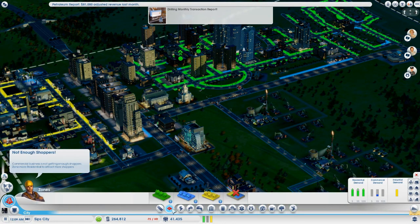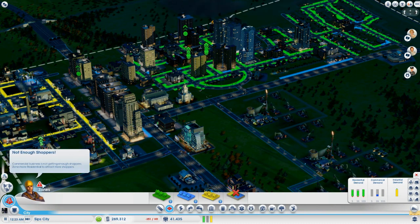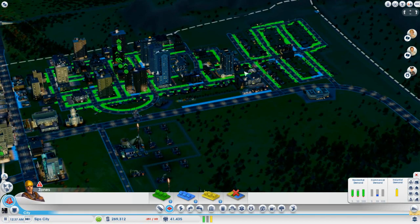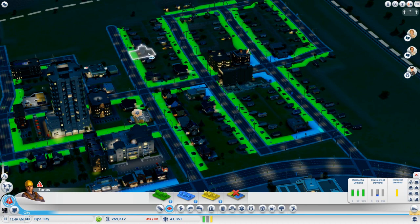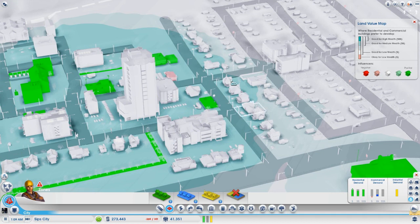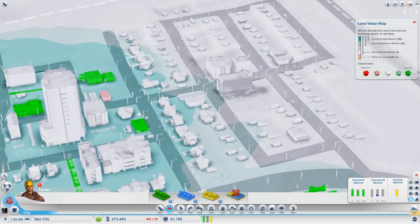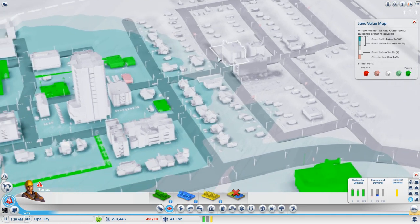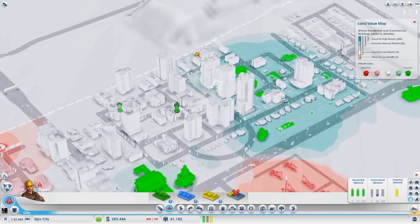We still got a lot of demand for shoppers. Commercial businesses are not getting enough shoppers — zone more residential to attract more shoppers. I don't think I can zone any more residential. Look, I've zoned a whole bunch here which isn't rising in density. Looks like some of this is middle class or medium wealth — a couple of them have decided to go medium. Let's look at the land value map. It's because of all these parks — it's spilled off into this area. We set up this grid here for the low wealth, and that's remained low wealth, with a sort of area in between that gives us good coverage of both wealth types.